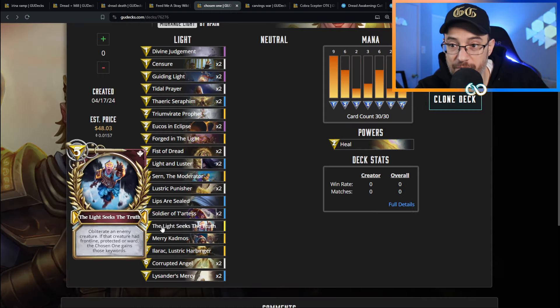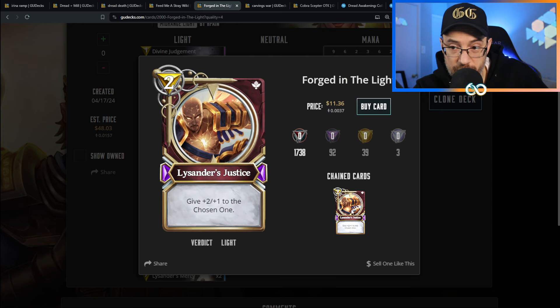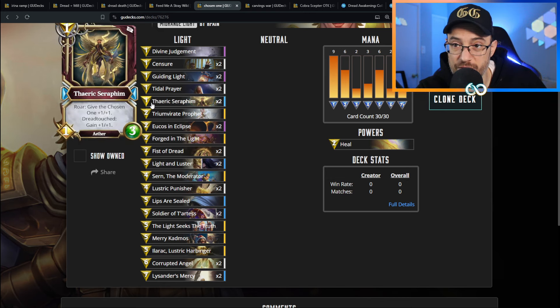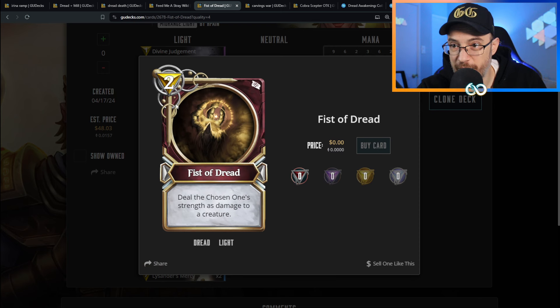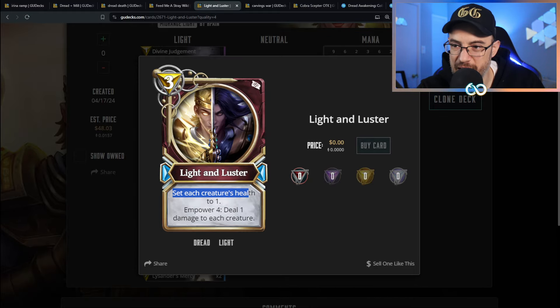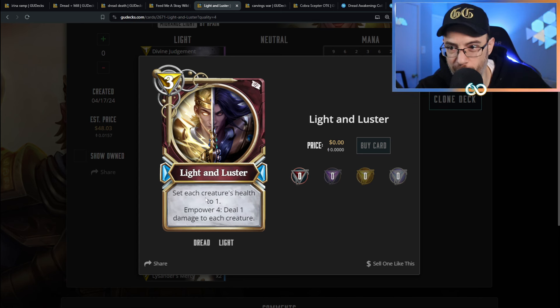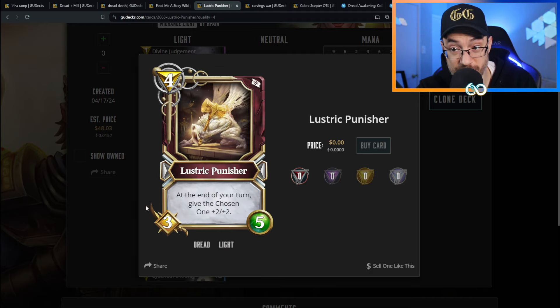Getting Illirac to 10 health isn't too hard - as the Chosen One it can be buffed by many cards. You have Forged in the Light, which changes your god power into giving plus two plus one to the Chosen One. You've also got a new card: Roar, give the Chosen One plus one plus one; Dread Touched: gain plus one plus one as well. Fist of Dread deals the Chosen One's strength as damage to a creature. Light and Luster seems absolutely insane: set each creature's health to one, then Empower four: deal one damage to each creature - a board wipe for Light, which has never had a real board wipe that kills everything this easily.